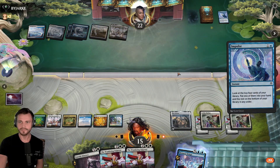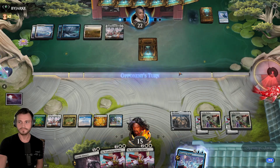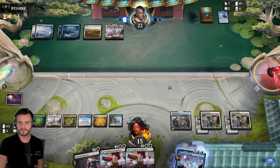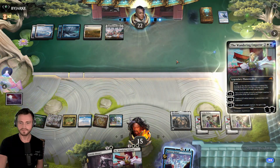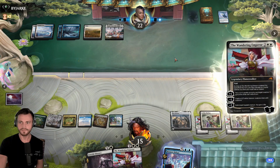Another Impulse. Opponent is setting up for whatever their endgame is. Definitely a head-on card. Silver Scrutiny, X equals 3. Draw 3 cards — that's what they did, I think. Let's drop the first Emperor. See how they respond to that. We can also play the second one if the first is countered or immediately removed.